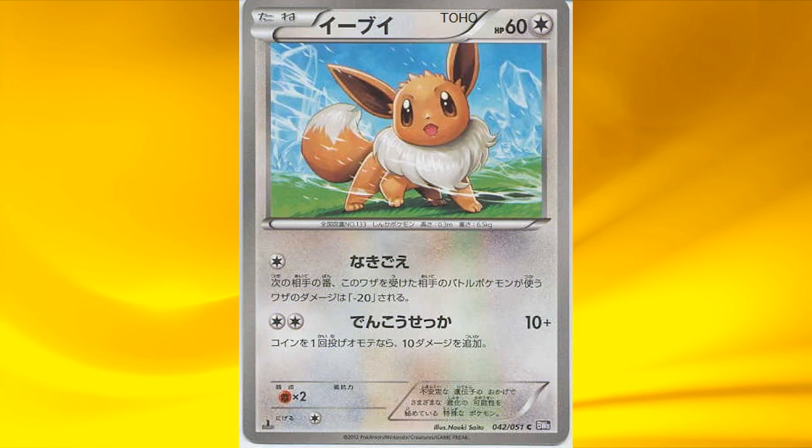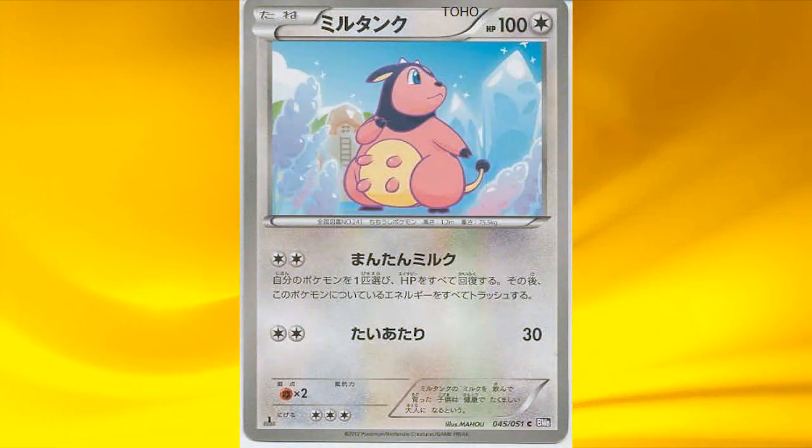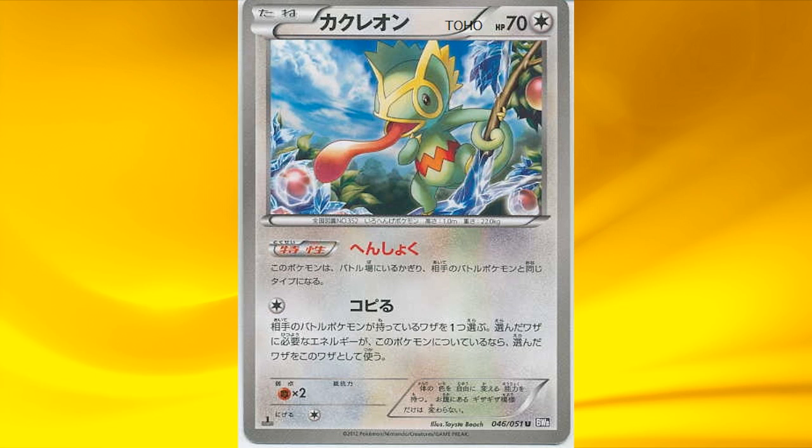We also have a simple Eevee, a Noctowl line, a Miltank, and a Kecleon with a nice ability — while this Pokémon is your active Pokémon, it has the same type as your opponent's active Pokémon, so you can actually match your opponent's type. It also has an attack called Copy, which states choose an attack from the defending Pokémon, and if Kecleon has the required energies, you can perform that attack. It could be useful, but I'm not a big fan of copying — I'd like to have an original strategy.